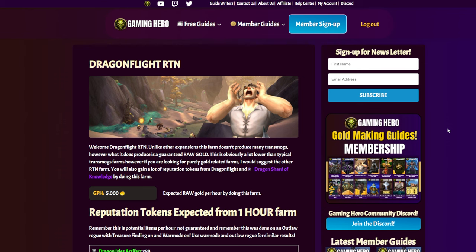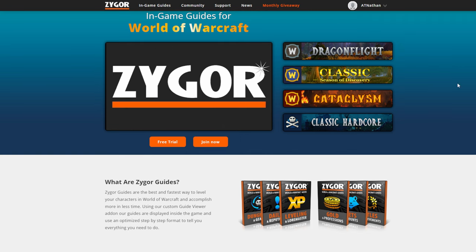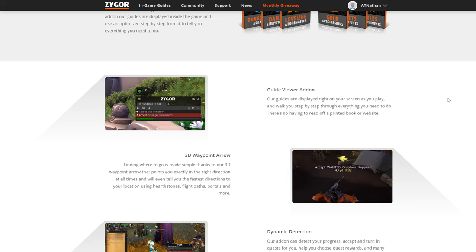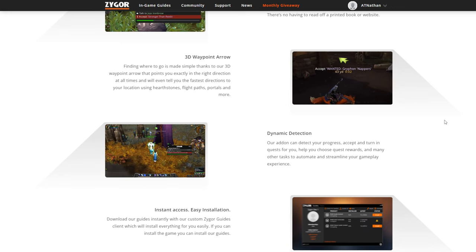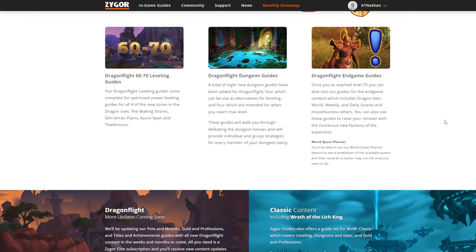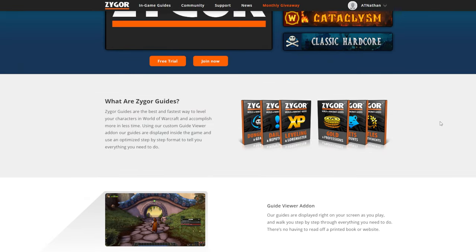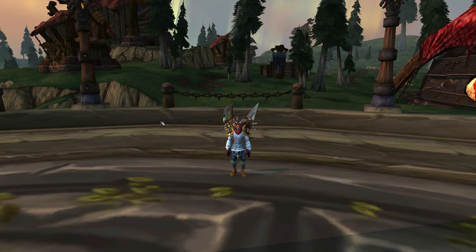My second affiliate is Zygor Guides — the best way to level your characters in World of Warcraft and accomplish more in less time. I've been using their add-on, which is really awesome and useful. They have a custom guide viewer add-on displayed in-game using an optimized step-by-step format that covers quests, raids, and dungeons — the fastest route and way to level up. If you sign up, use my affiliate link in the description or comment section for a 20% discount.